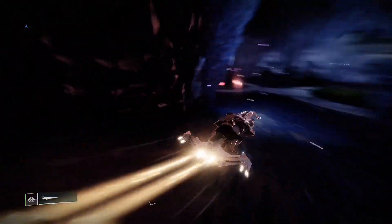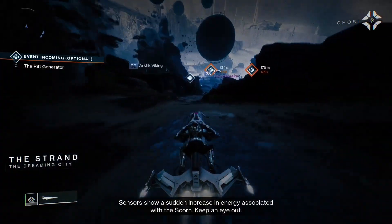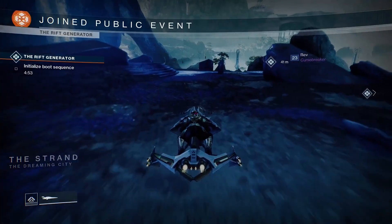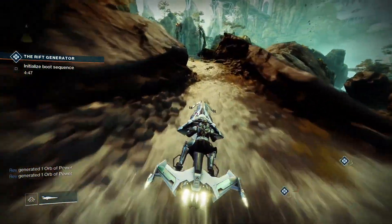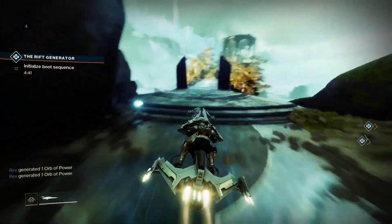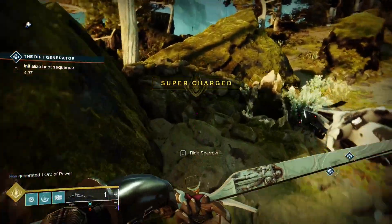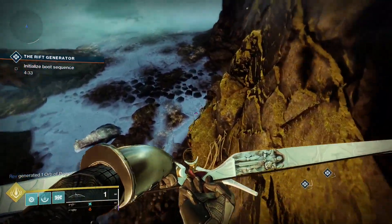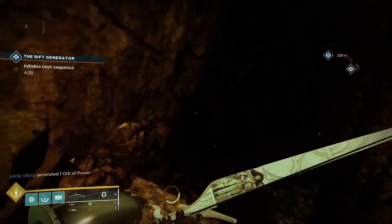You're going to want to make your way through these buildings until you get into the Strand, and just continue across. Try to ignore any enemies — hopefully they don't blow up your Sparrow. Make your way to this building over here — it's another Petravenge spawn, though unfortunately not her spawn for this week. Make your way into this Lost Sector.